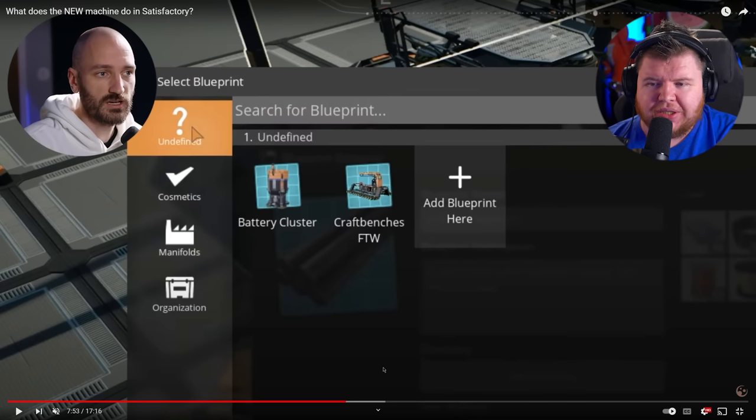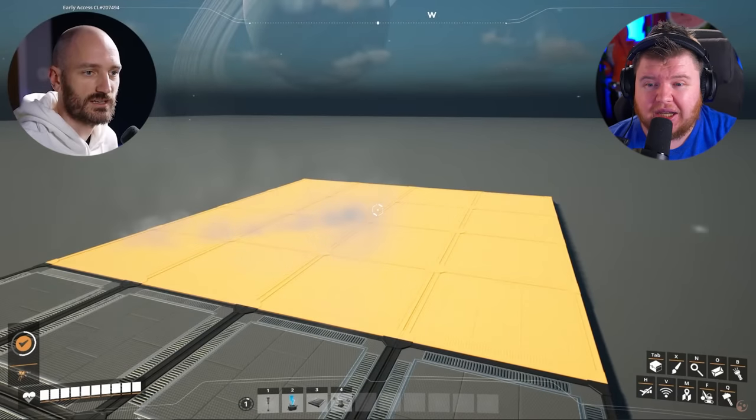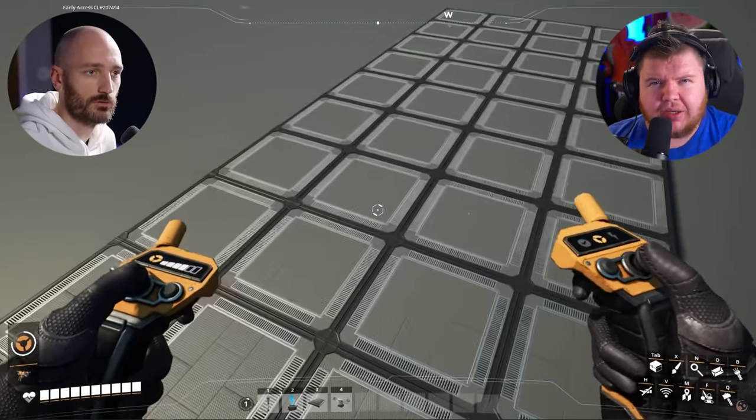There's also a directory system. This is going to be in your X key — your customizer — and there will be a tab that says blueprints. You can see categories like 'undefined,' 'cosmetics,' 'manifolds,' and 'organization' — those are things he's created as a player. So as a pioneer you can create your own subcategories and categories and organize everything into your play style. He's also showing some pre-made foundation pieces like four by four, and you can snap them side by side for larger area foundations.